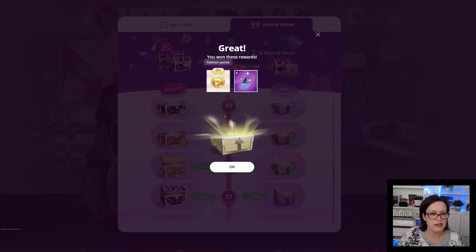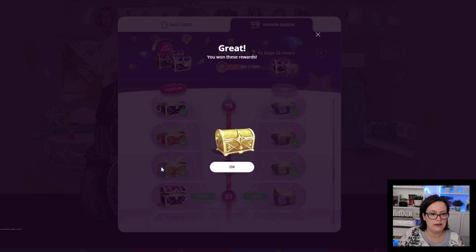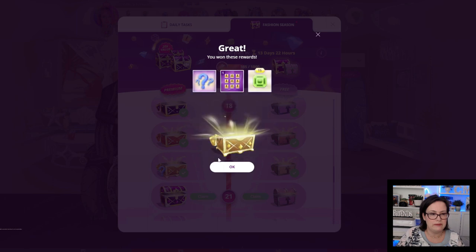Chest 20: 391 fashion points and 6 beauty pageant energy. The premium chest has a mystery item — it's a pair of shoes! Plus we got 1 album slot and 15 emeralds.